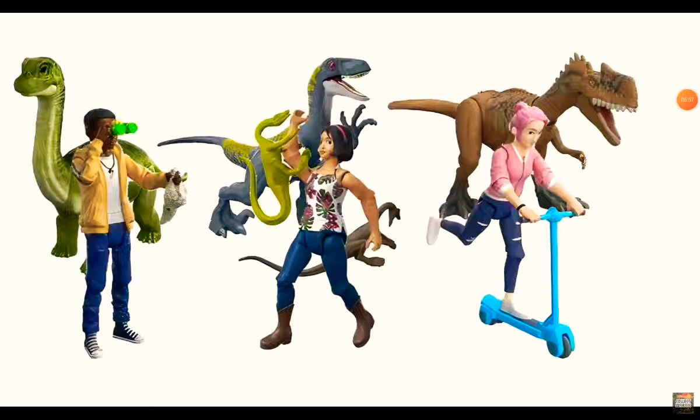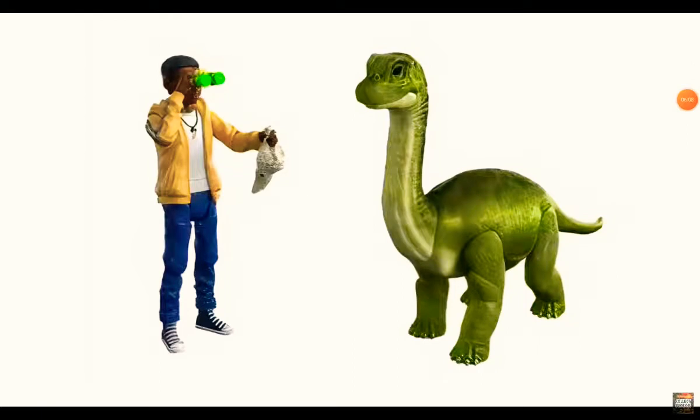We got three new playsets with characters and dinos — two new characters and one character we already have. First we have Darius, who is already an existing character. There are a lot of Darius figures for some reason — I already have one so I don't need more. He comes with binoculars or something, and also comes with a baby Brachiosaurus from Camp Cretaceous Season 3. He's also holding the raptor sound device thing.